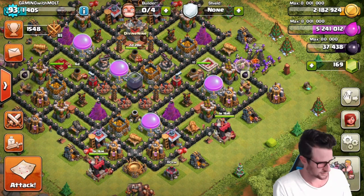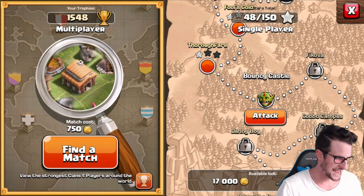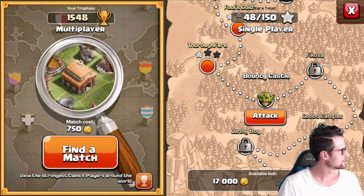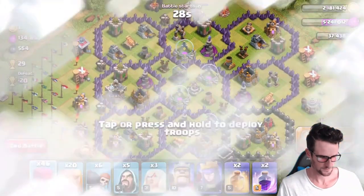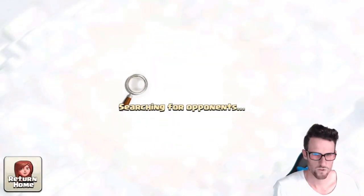So, like you guys know from all the other ones, we have a minute to find a base and attack. Whoever gets the most loot wins. Are you ready to go? I'm ready to go, cooked up and ready to go. I've got my clan castle troops ready. One, two, three — start! I'm gonna take a one-second penalty. I didn't know I didn't have a shield.